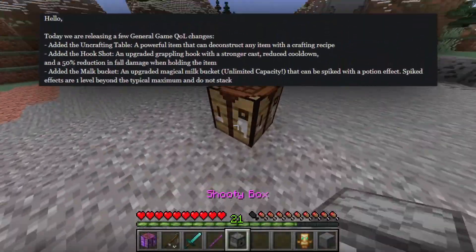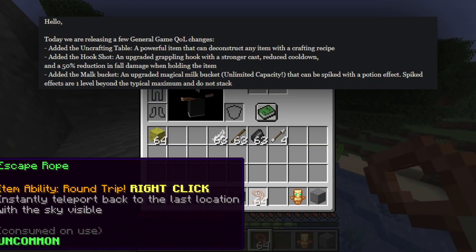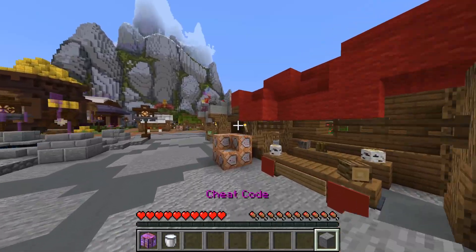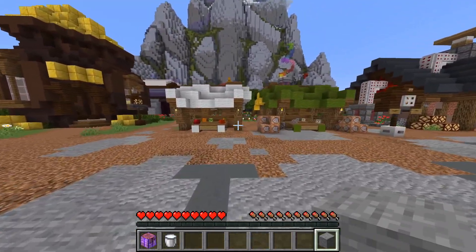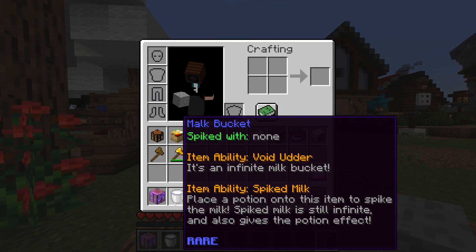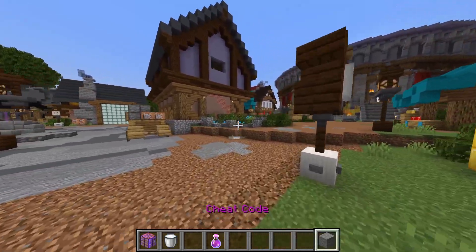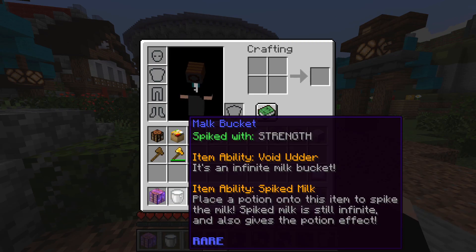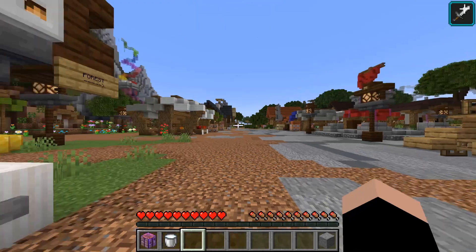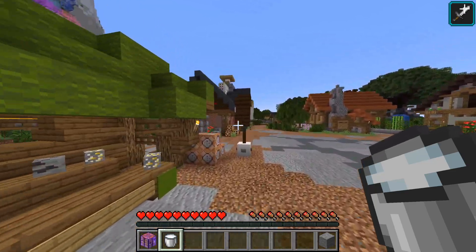Added the Malk Bucket — an upgraded magical milk bucket with unlimited capacity that can be spiked with a potion effect. Spiked effects are one level beyond the typical maximum and do not stack. It's a weird in-between item — not a talisman, not a weapon — it's an infinite milk bucket that you can spike with potions. So let's say I want to spike it with Strength II: I take the Strength II potion and spike the Malk Bucket. Now I can drink it and I have Strength II for five minutes, and it's permanently spiked — so I get that potion every time I drink from the bucket.